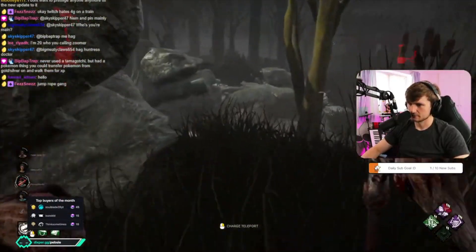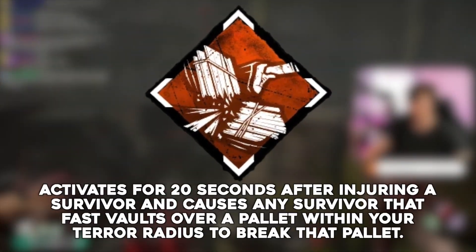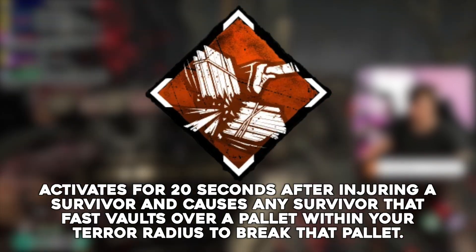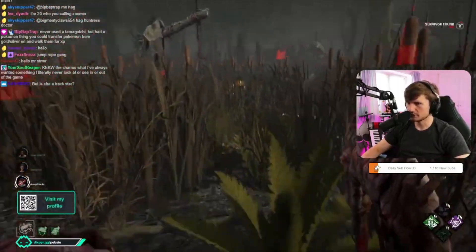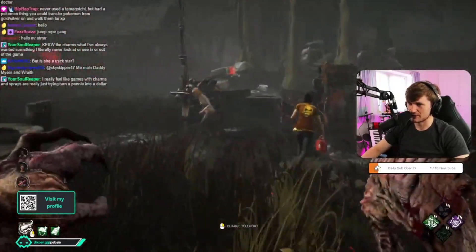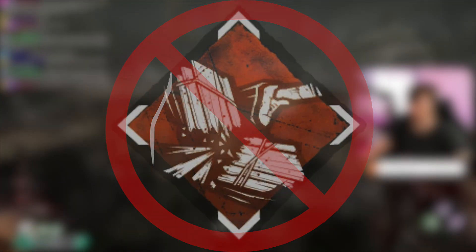Let's start off by looking at its perks, which I know for a lot of people is usually the reason to buy the character outside of their power. Dissolution activates for 20 seconds after injuring a survivor and causes any survivor that fast vaults over a pallet within your terror radius to break that pallet. It then deactivates. This isn't that strong, and I found it to be more of a passive benefit throughout the game. It's a bit like forgetting that you have Spirit of Fury and then just being pleasantly surprised when a pallet breaks. It's been of great benefit in some chases, but isn't exactly going to be meta. In my opinion, Dissolution is not a good reason to buy the Dredge.